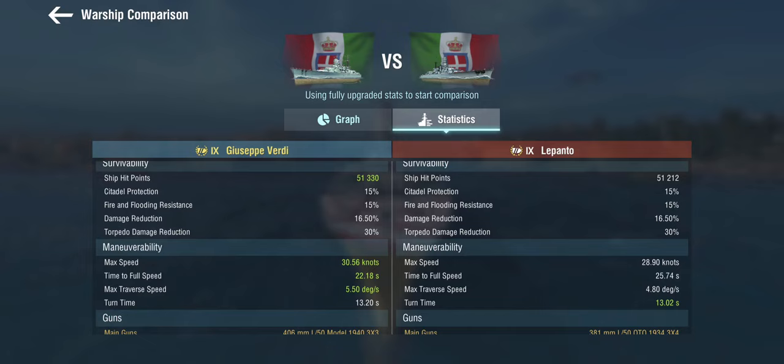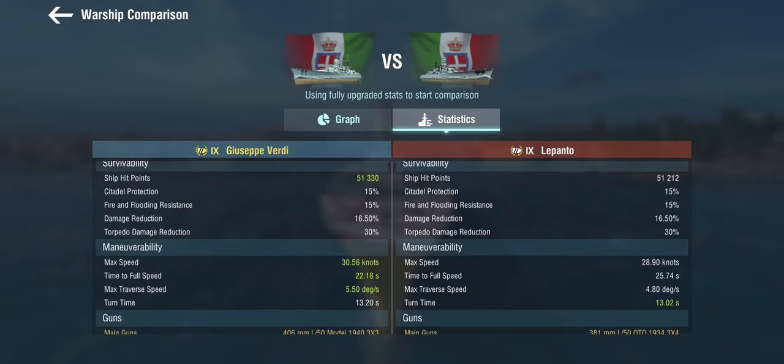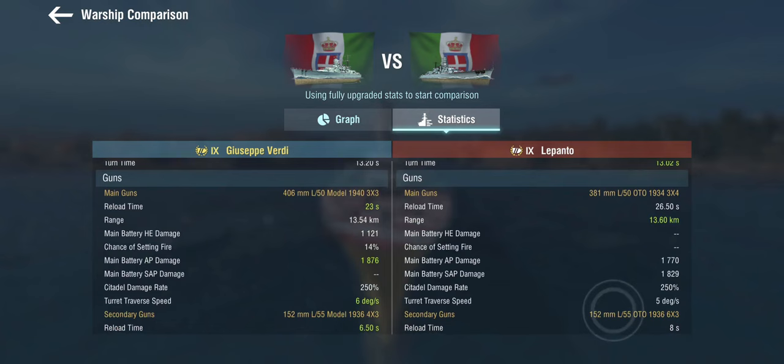Same hull, comparable maneuverability, slightly faster. The Lepanto has 3×4 guns and the Giuseppe Verdi only has 3×3. Since the nerf, the Lepanto has a 26.5-second base reload, but the Lepanto gets semi-armor-piercing shells. The Lepanto's armor-piercing shells are actually worse, which makes sense because these are 381mm. But the Lepanto's semi-armor-piercing shells have almost the same damage as the AP on the Verdi.